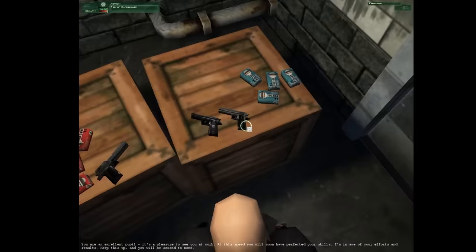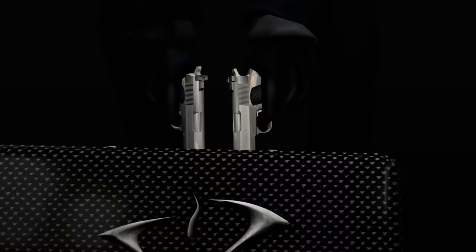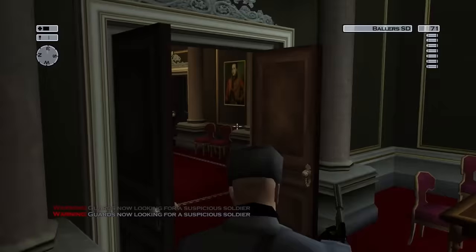I'd like to see you try that with two sniper rifles. Originally a gun found in the training level of the first game, by Hitman 2: Silent Assassin the silver ballers became Agent 47's signature set, probably in recognition that everyone only ever played with them because they're the best.